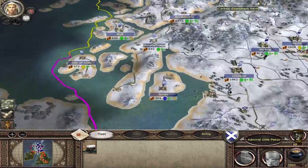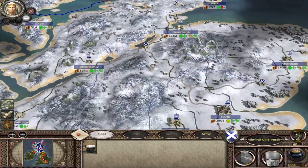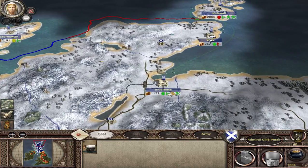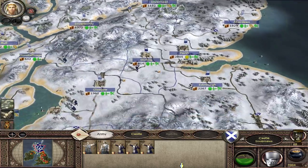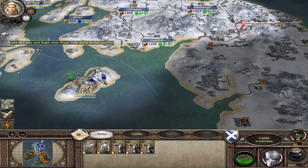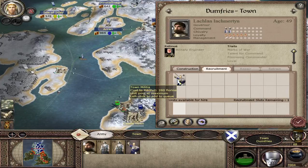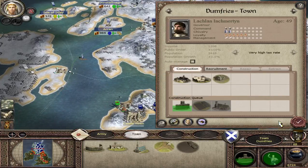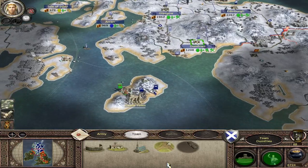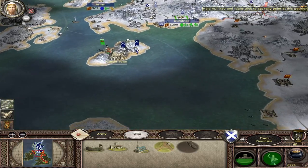Pull around the ship as well. We've got another 7,000 florins. We're going to build more ships in Dumfries and definitely build the Leather Tanner. And that will be the next settlement to capture — Castletown.